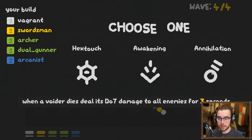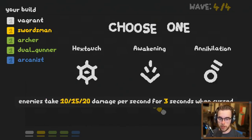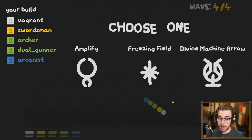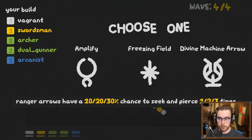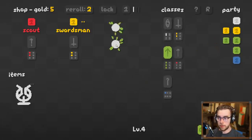I can now see what my build is — attack speed and damage to one mage every round. 'When Avoider dies, deals its damage over time to all enemies for three seconds' — that sounds pretty cool. Could go Void, could go Mage. We aren't really doing anything yet. 'Take damage per second when cursed' — who all curses though? I get a free reroll here, so now it costs eight gold. 'Ranger arrows have a chance to seek and pierce' — looks like we're going Ranger.